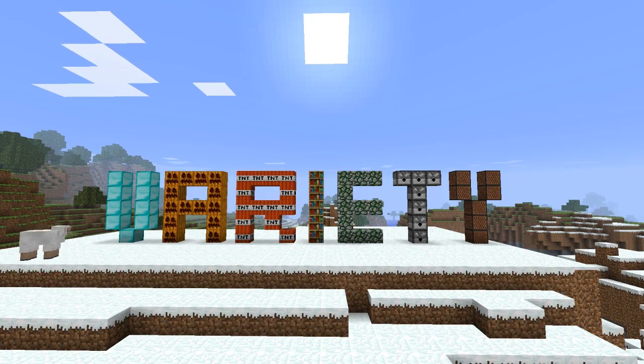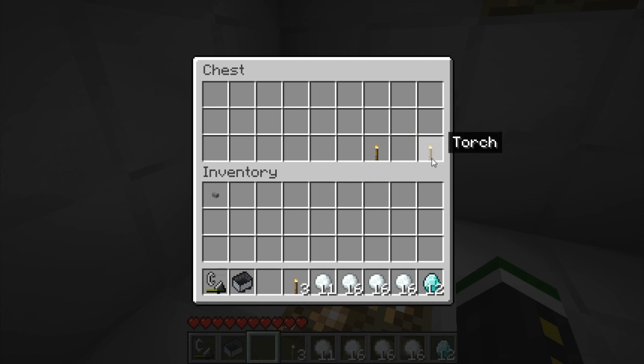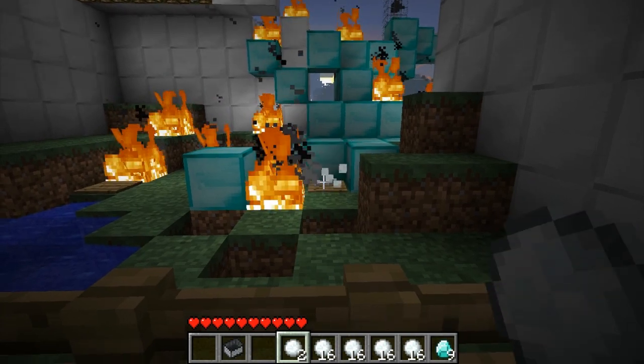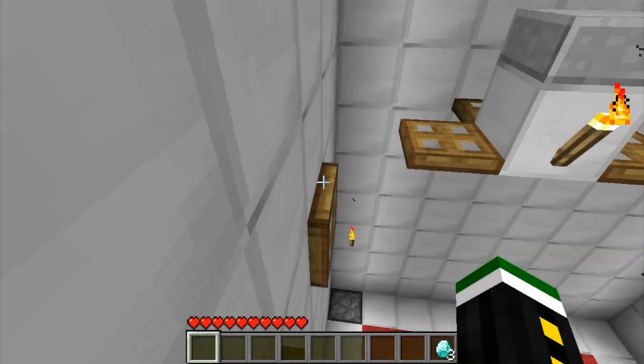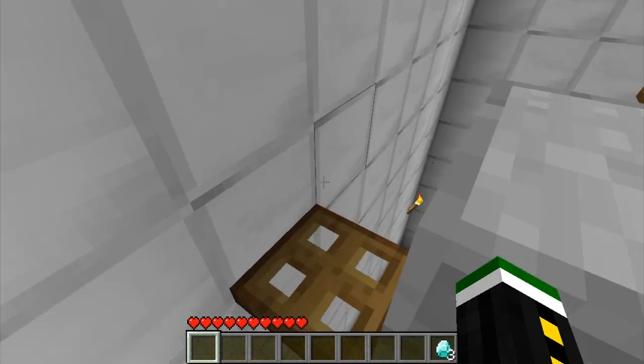Even so the map is set in a facility, the different rooms look really diverse. They range from normal rooms to being destroyed by parts of the comet and lava flooded. The puzzles are nicely done, don't get repetitive, and are really varied.